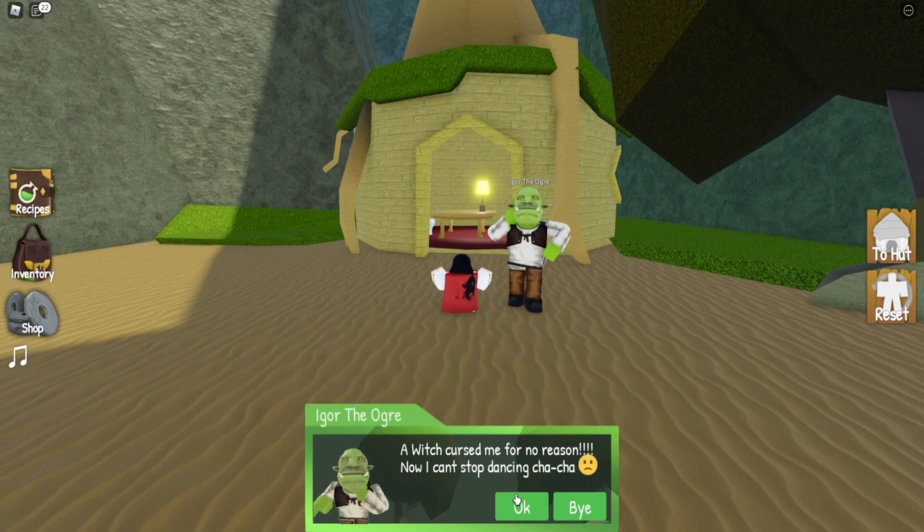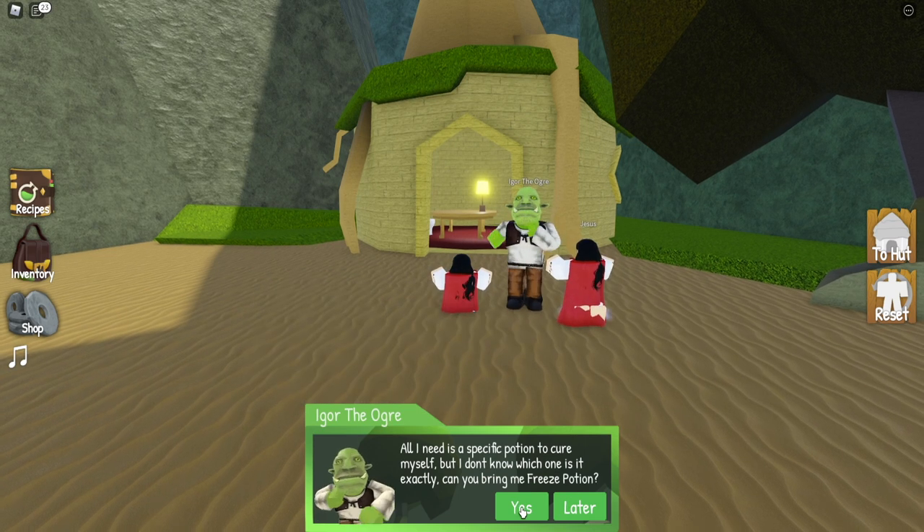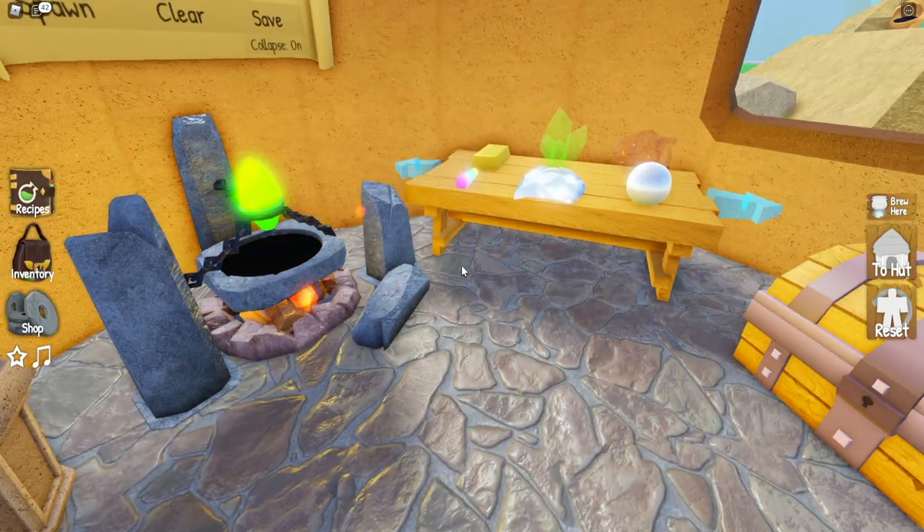The first thing you're going to need to do to begin this quest is fly over here to the swamp and talk to Igor the Ogre. He's going to ask you for some help to bring him some potions to help him stop dancing from a curse that he has placed on him.